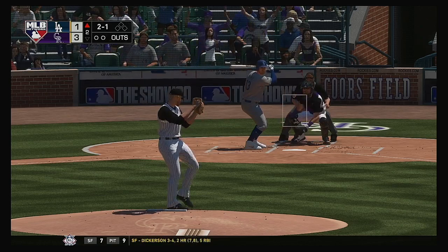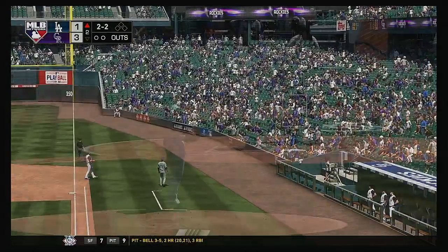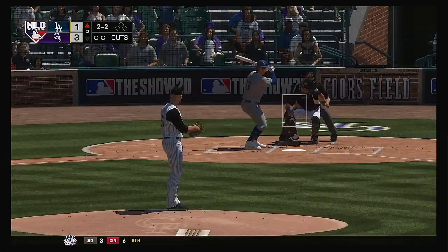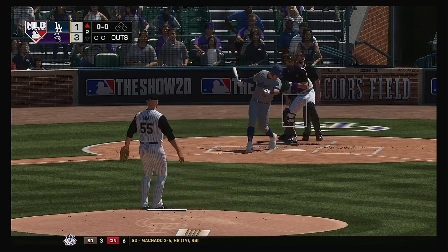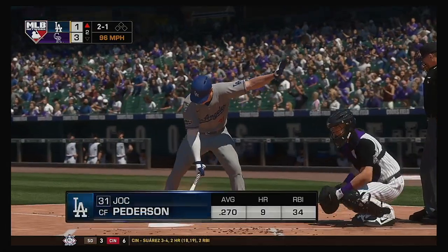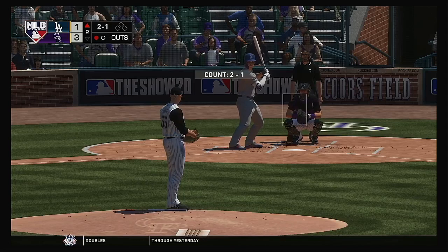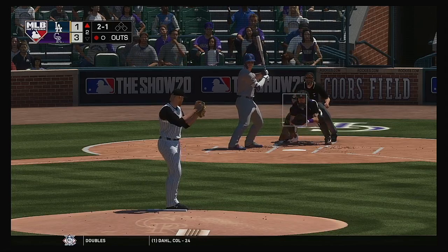On the two-two, a wave and a miss — he struck him out. One away with the bases empty. In steps the former World Series hero, the outfielder, Jack Peterson. Will Smith is on deck. He loses him on ball four.